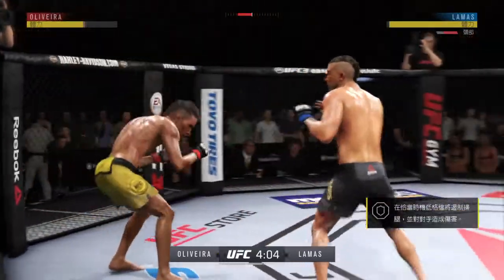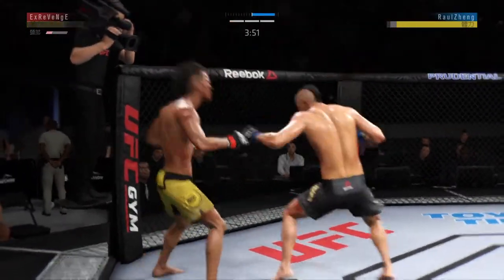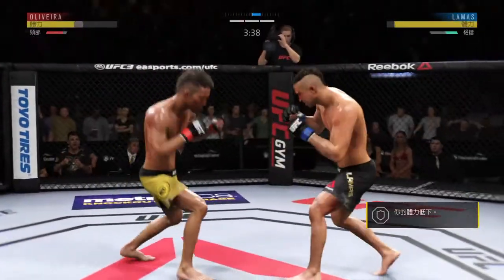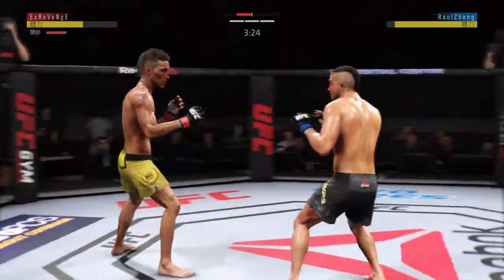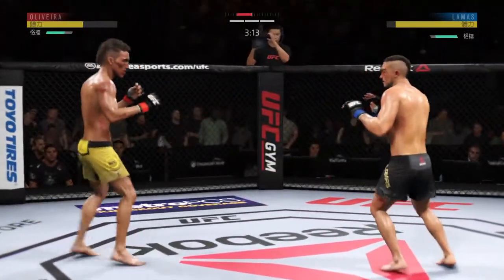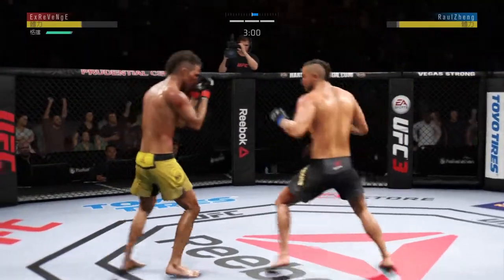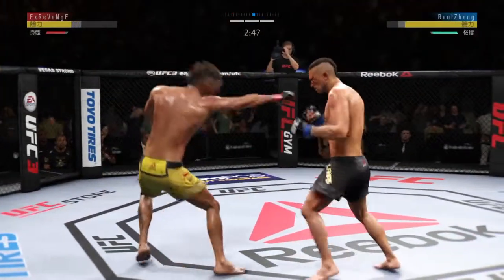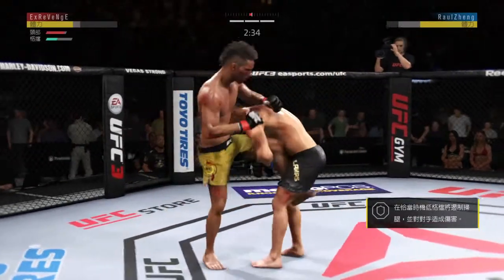Huge punches landed by both men. Big roundhouse attempt just misses. He's in deep danger right now. He has landed some good shots tonight, Joe, but as yet has been unable to string together any solid combinations, and that has served to keep his opponent in this fight. He needs to change up the tempo with his strikes and put together more damaging combinations. He's always on the counterattack, but a nice leg kick there by Oliveira. He's really starting to apply pressure — a different approach here in the last couple of rounds, exactly the sense of urgency you want to see from a fighter.